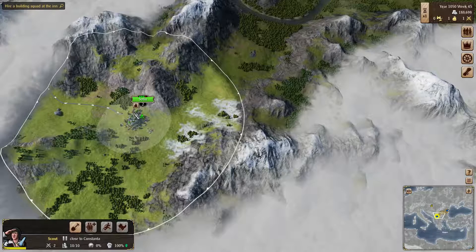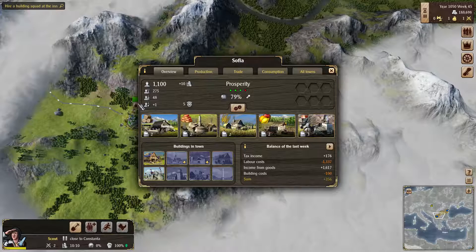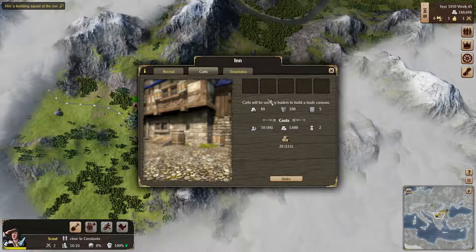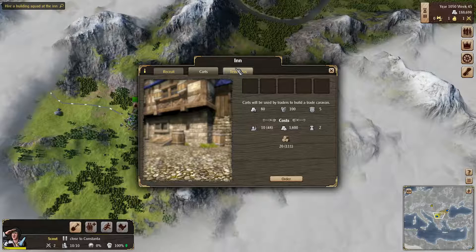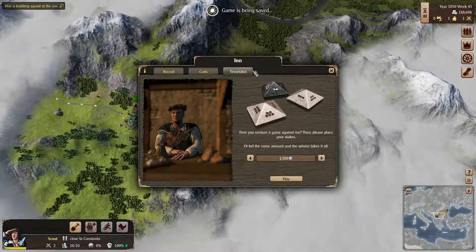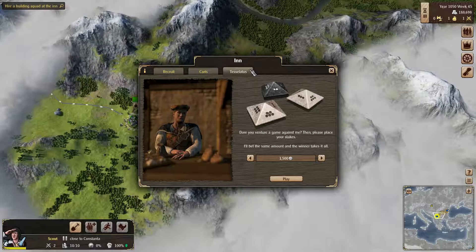In order to build both the settlers, the traders, and the building peeps, you need to go to your inn. From here you can recruit traders, settlers, and a building squad. You can also create carts — carts are used by traders. You can't send a trader out alone; he needs to be traveling with his carts. And here is the minigame of Grand Ages, a game called Test Lattice. We'll play that in a couple of episodes, but for now we'll go ahead and ignore that.